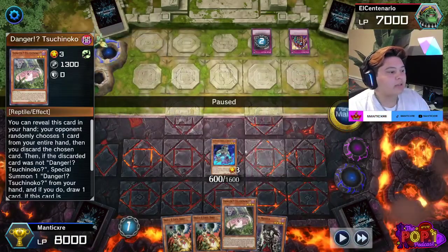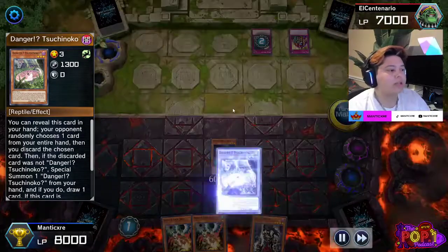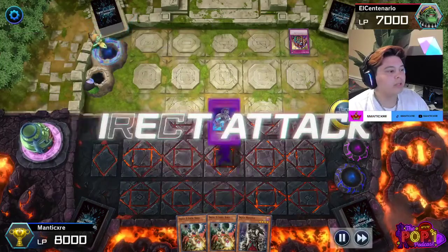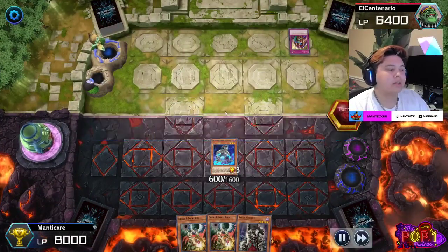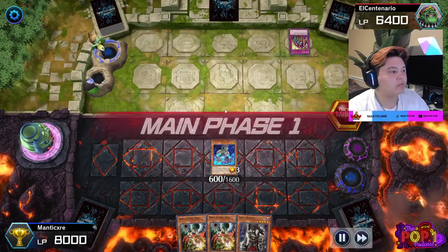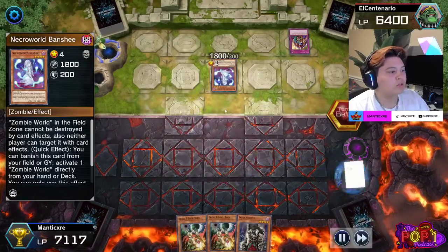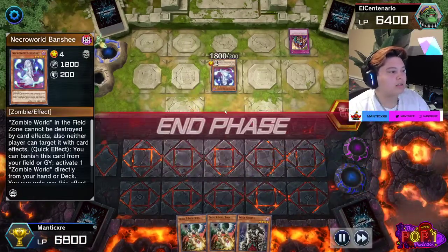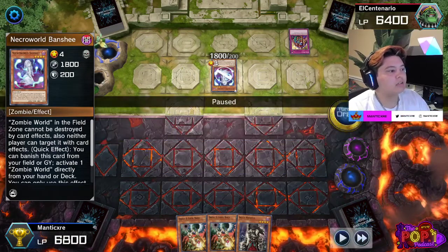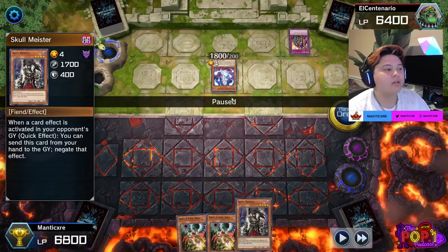I try to activate my Suchinoko, but he does have the negation — Divine Wrath destroys it. So I go ahead into my battle phase and attack. I was not expecting that card to be his set card; I expected Suchinoko to resolve. He then normal summons his Banshee and attacks over my 600 attack Torn Scales. At 600, it's nothing to worry about, but an 1800 normal summon is kind of scary when you're playing PKs — you don't have a monster with an inherent 1800 attack you can normal summon.